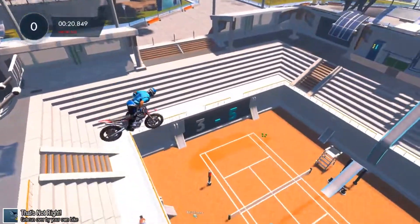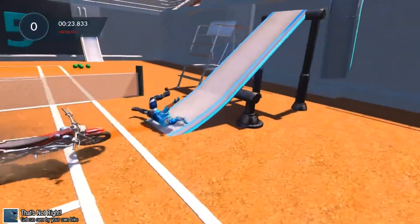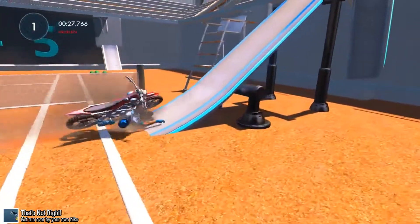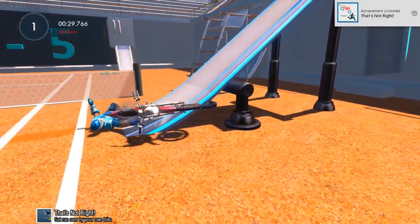For That's Not Right, find a ramp going downwards and bail out while leaning forward. This might take a few attempts for the bike to properly run you over, but it's really easy to do.